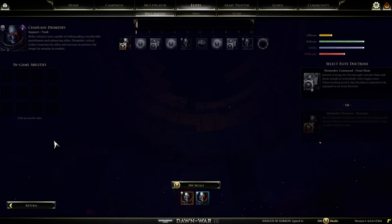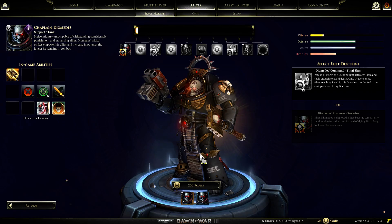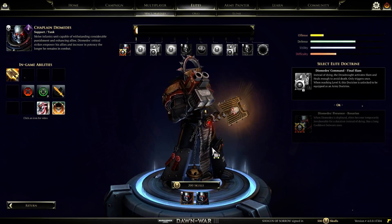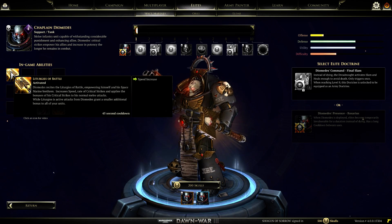So now we'll take a look at the locked units. First things first, we have Chaplain Diomedes, a new guy actually. He wasn't seen in the open beta nor in the closed beta. From the looks of it, his in-game ability increases his speed, rate of critical strikes, and applies bonuses of his critical strikes to his normal melee attacks.